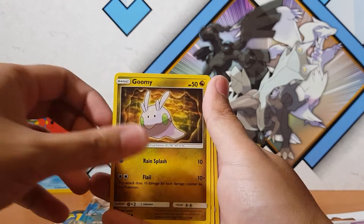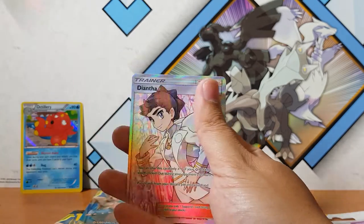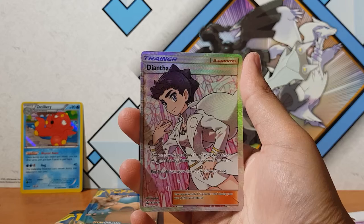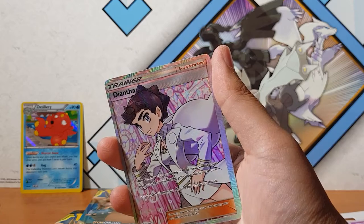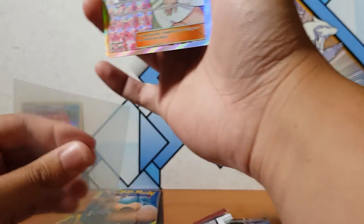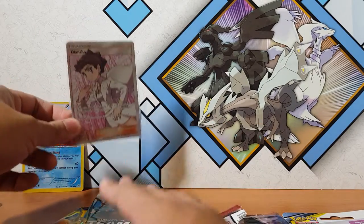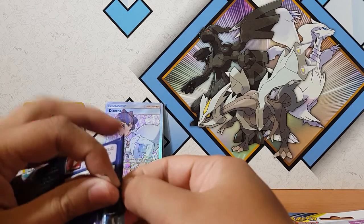So we've got Skiddo, Goomy, Fennekin, reverse Sylveon, and for the rare — oh, there we go! That last pack, last pull magic, man. Diantha! Holographic full art trainer. Let's go — what's going on with this luck right now? I can't believe it. My girl Diantha, welcome to the club. We've got a holographic and a full art. Not bad, not bad. I'll take it, man.